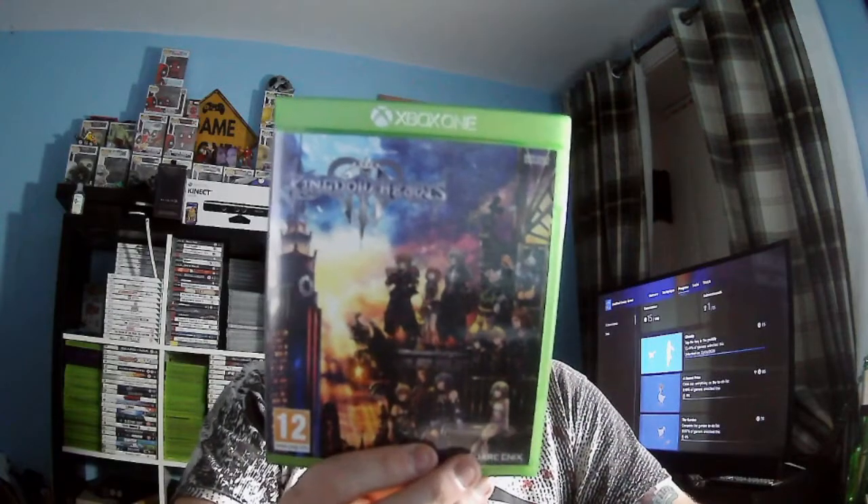The next three are part of a pickups video I did earlier. We have Arslan: The Warriors of Legend — based on an anime. Then Fullmetal Alchemist — I don't know much about it, it just looked good on the back. Then we have Kingdom Hearts 3. Kingdom Hearts isn't a series I know much about but I like the whole idea of Disney and Square Enix together. They're all on Game Pass but I wanted the physical copy.